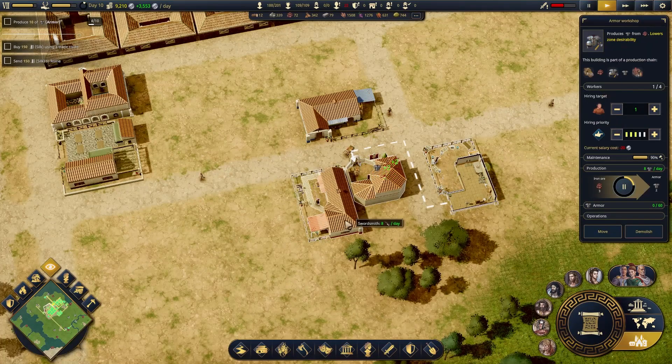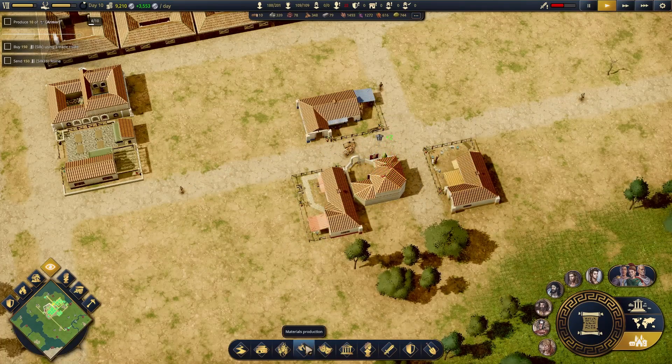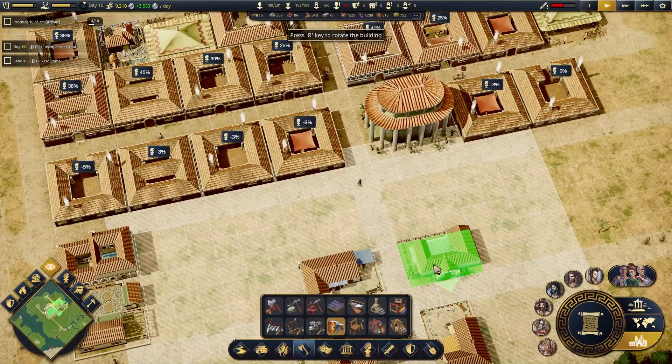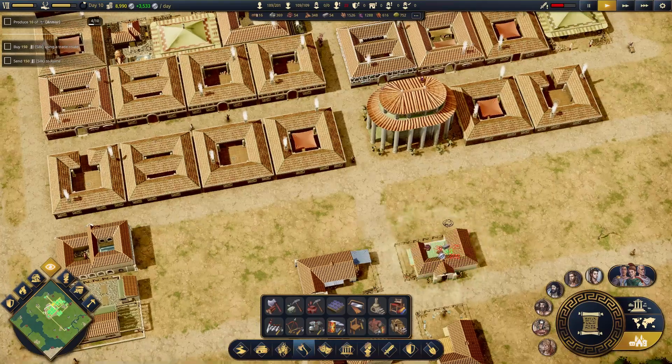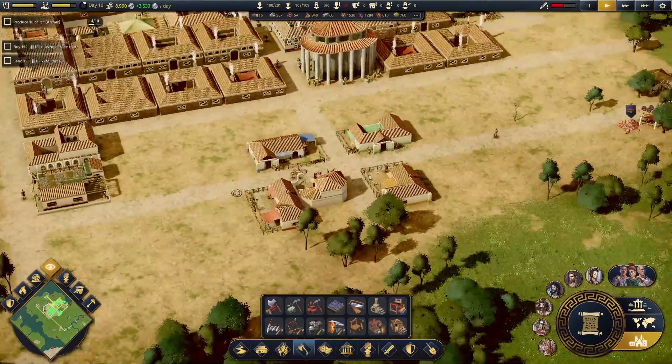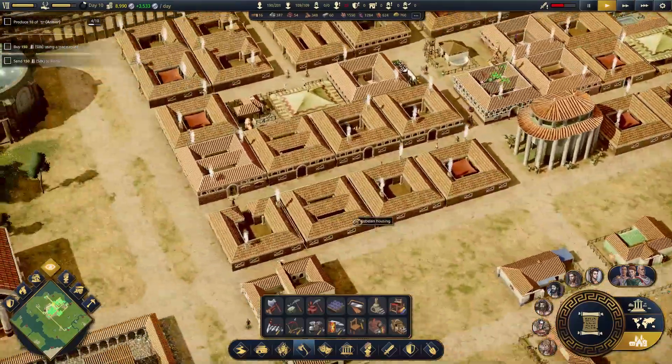The shields! Oh, I haven't made the shield workshop — I'm an idiot. Let's make the shield workshop. There we go. Now what I think I can also do is buff this area with decorations, and then that's going to raise the stature of all these houses.